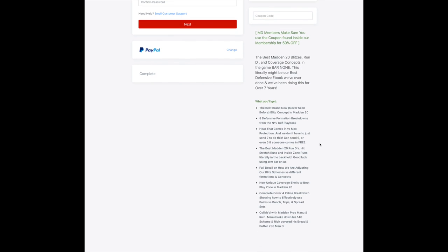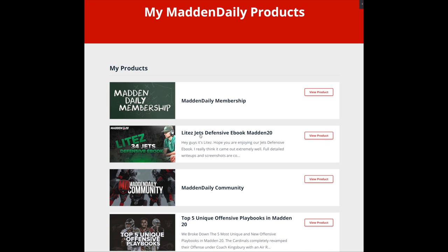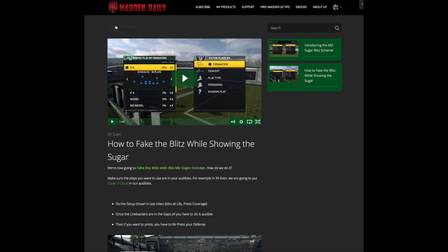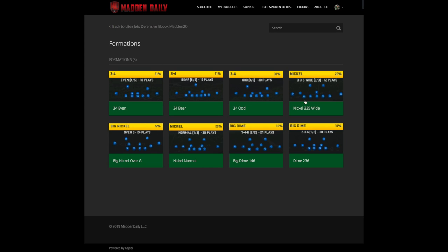We covered literally everything you need on the defensive side of the ball: 8 formations, 28 videos, the best blitzes, the best run defenses. We're literally shutting down stretches, dives, inside zones in the backfield. We have blitzes coming in against max protect — not just sending 7, we're sending 6 and even sometimes sending 5 to get the blitz to come in for 7 blockers. We came up with some really cool unique zone coverage concepts. Zone is not great in Madden 20 but the way that we're running it you actually could lock up in zone. And for those that like to play match coverage we did a full breakdown on cover 4 palms, showing adjustments needed to stop trips, bunch, and spread from cover 4 palms and also a blitz scheme out of it. So literally everything we could cover in a day one defensive ebook we covered. I'm really really proud of this. Link is in the description below — and if not, tomorrow we're going to be back with another Madden 20 tip.